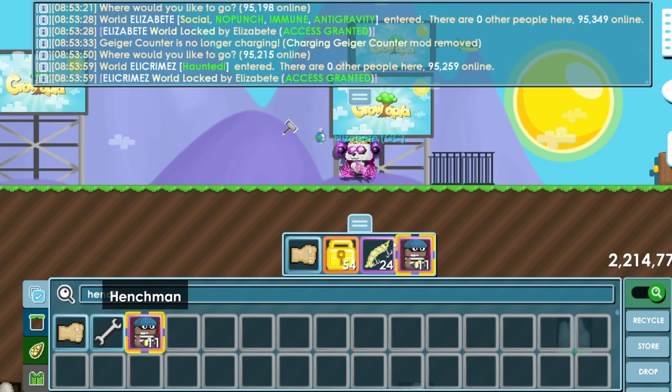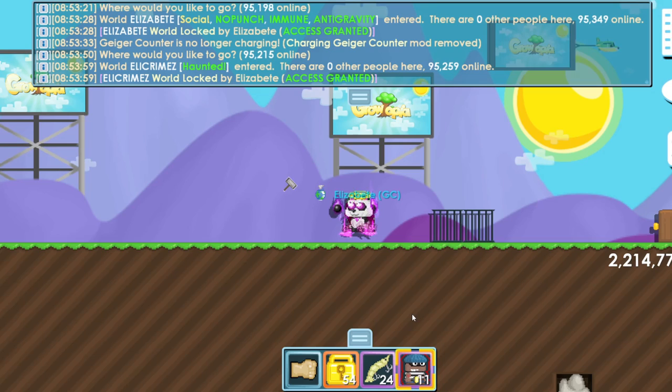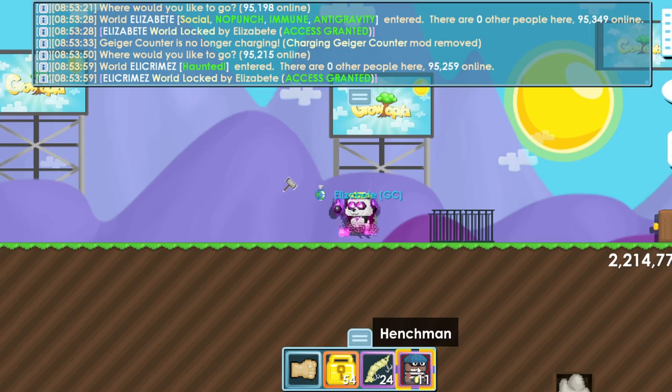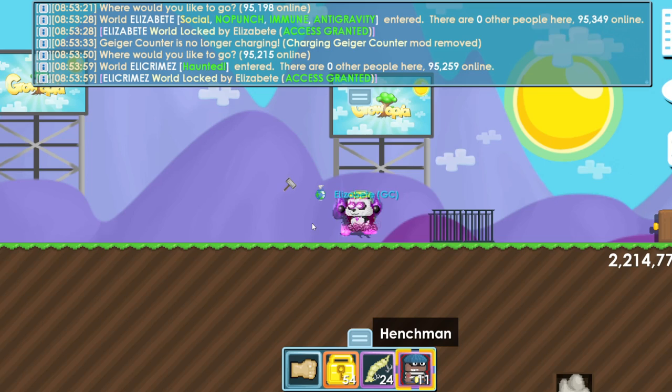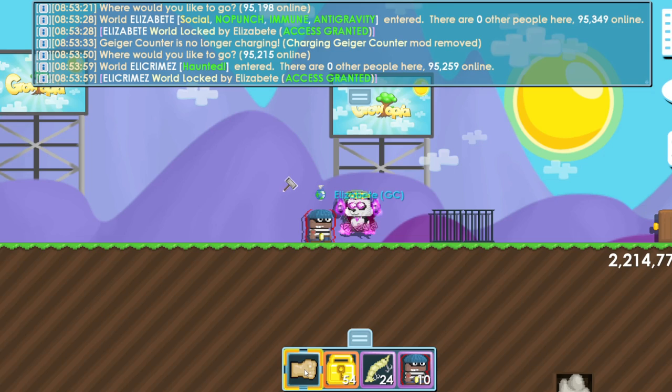Next is defeating your first villain. I recommend using a crime wave — it's about one world lock and spawns four villains, giving you a higher chance of finding an easy villain. If you're more experienced you can just get a henchman, but I don't recommend buying a henchman since it's the same price as a crime wave. I just happen to have henchmen from defeating crimes before, so I'll use one of those to complete the quest.